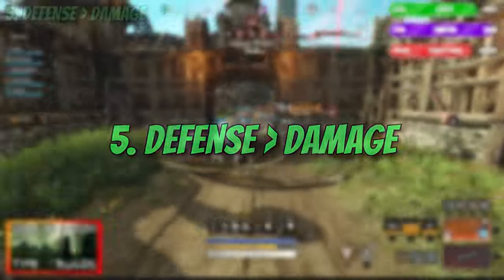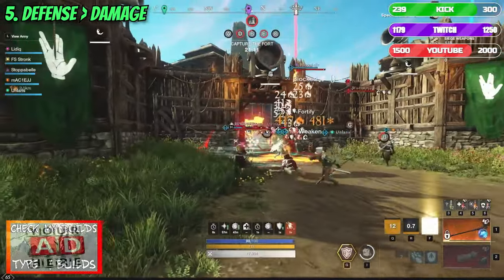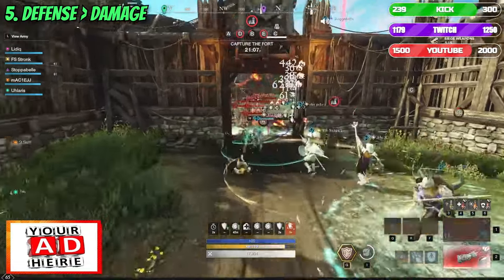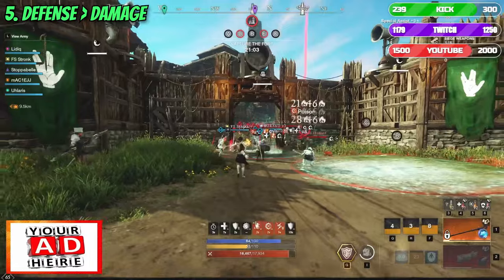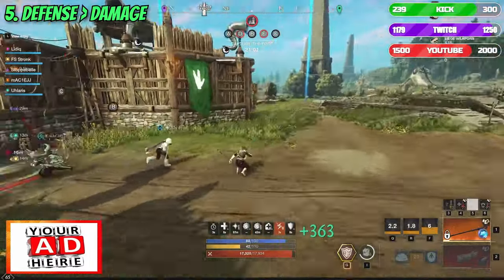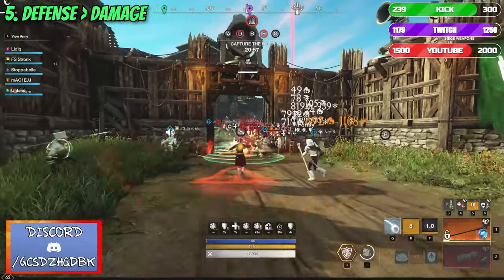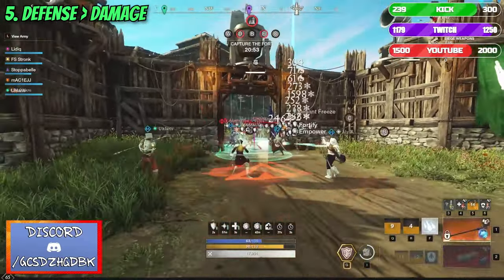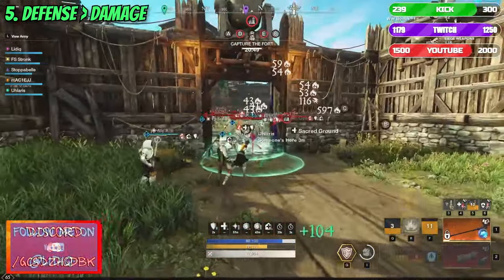Number 5: Defense over Damage. There are a lot of builds which can turn into killing machines, but all of them lack one thing and this is the defense. In most cases, if you are unable to avoid perfectly the incoming damage, you will be dead in no time. That's why it is always good to go with a bit more safer approach and to invest a bit more into survivability. You always do more damage while you are alive than being dead. Remember that!